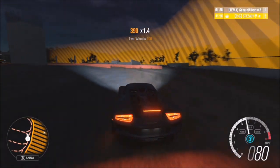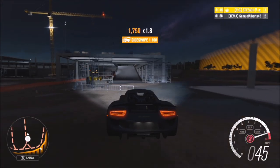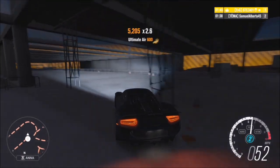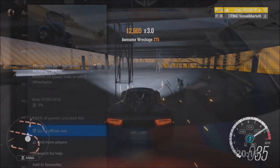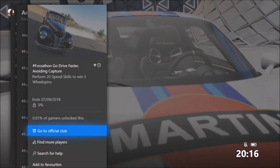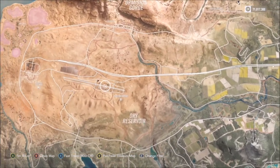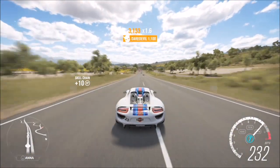All of this week's Forzathon events are very simple — probably the easiest we've had in a very long time. There are no skill-based challenges and it won't take you more than 10 minutes. The third and final challenge wants you to perform 20 speed skills to win three wheel spins. As shown on the map, you just want to cane it straight down the central highway going straight across the outback.